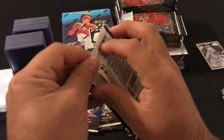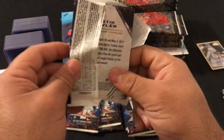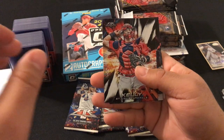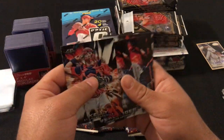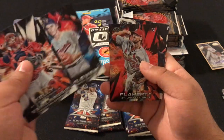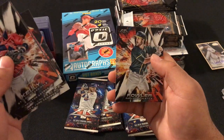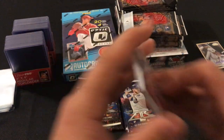Next pack: Carson Kelly, Justin Verlander, Brett Blyleven, Jack Flaherty red foil not numbered, Gary Sanchez, and rookie card Dustin Fowler.